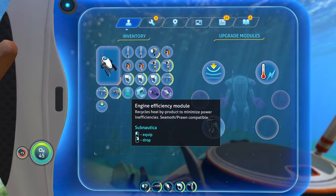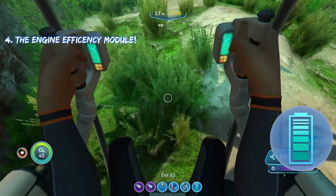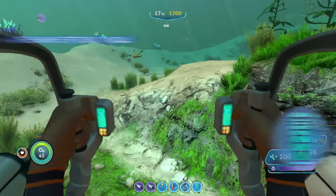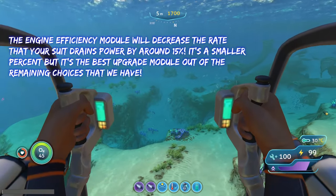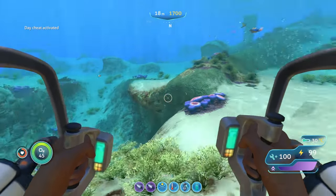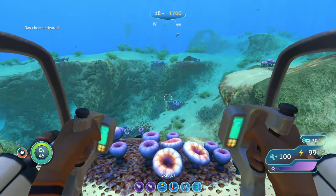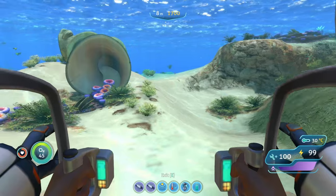The next upgrade you should have on your Prawn Suit is the Engine Efficiency Module. It'll decrease the rate that your Prawn Suit drains its battery by 15%. I feel like that's way better than the reinforcement and storage modules, because it already comes with a storage module and you're not really going to be bumping into anything.